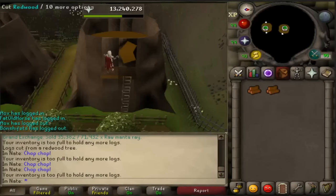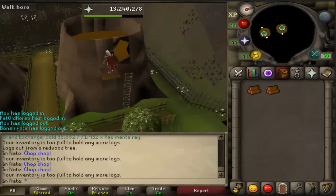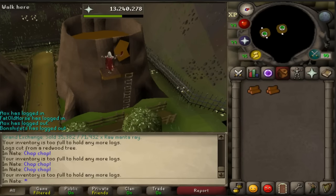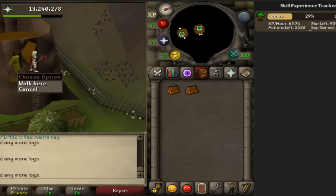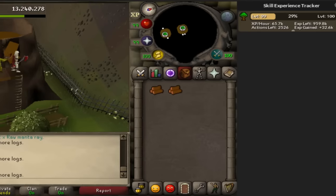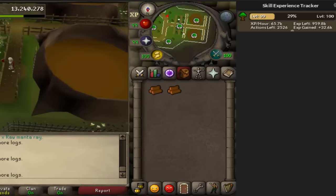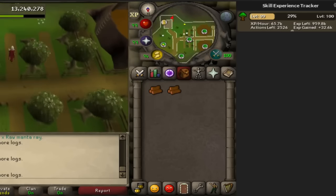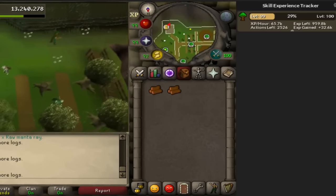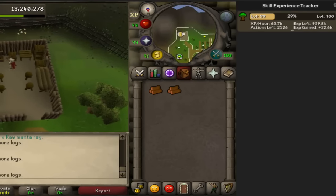So my 30 minute timer is about to go off for the redwoods. I heard these were overpowered, but so far they are not seeming that overpowered to me. There is my timer — it's been 30 minutes. I'm going to check my experience rate: 65.7k experience an hour. So 65.7k experience an hour with 32.6k gained in that last half hour. I heard that was overpowered — I'm not sure if they did a hotfix and nerfed the experience or not, but I don't think that's very overpowered.